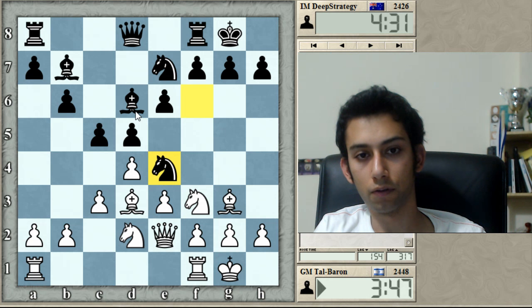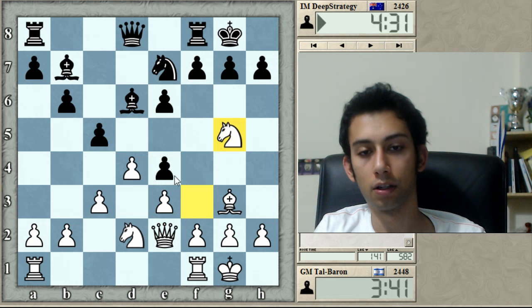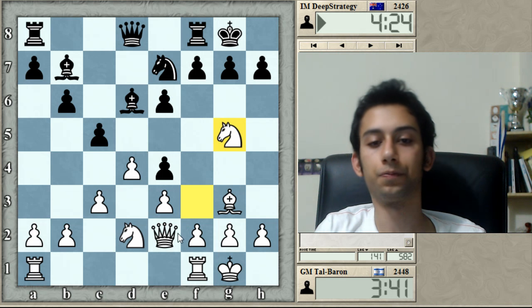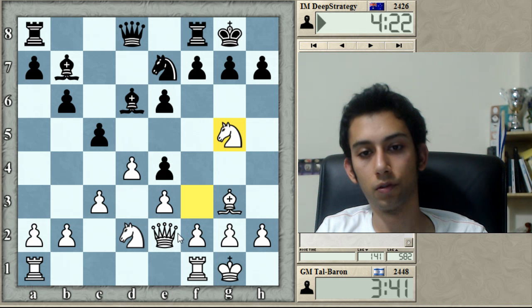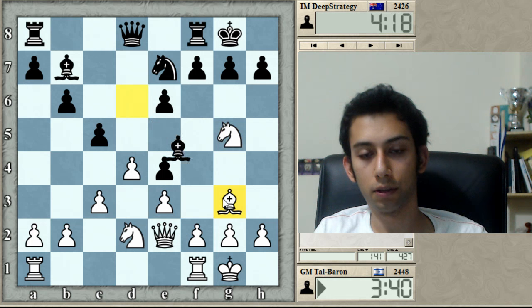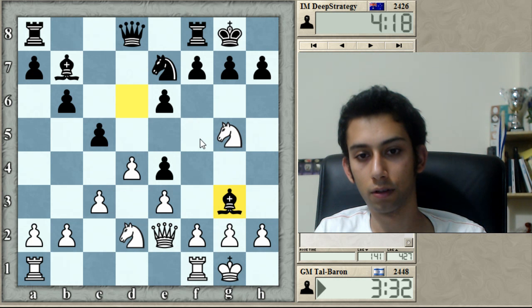It seems like I did something wrong, allowing this knight jump. If I take knight g5, can he protect it? I'm attacking e4, and if he goes f5, I have e6 hanging. If he takes on g3, it's probably a good idea to take with the f pawn — because if I take with the h pawn, he goes Qd5, then knight e4, he has f5, and g2 is mate. So I'll take with the f pawn.